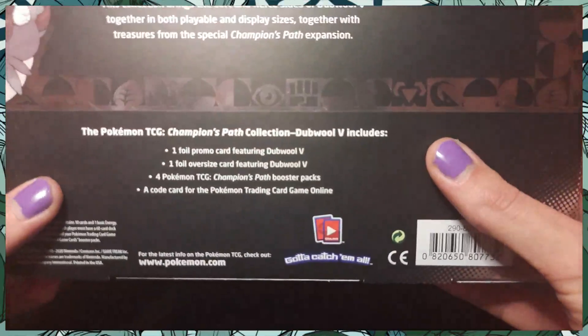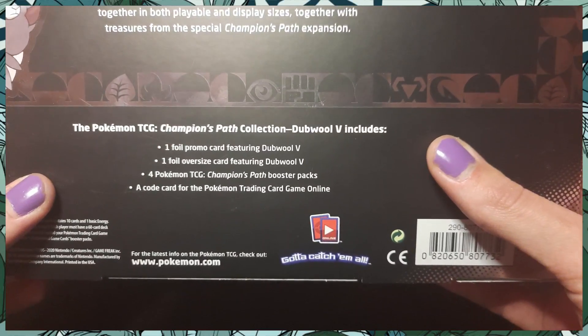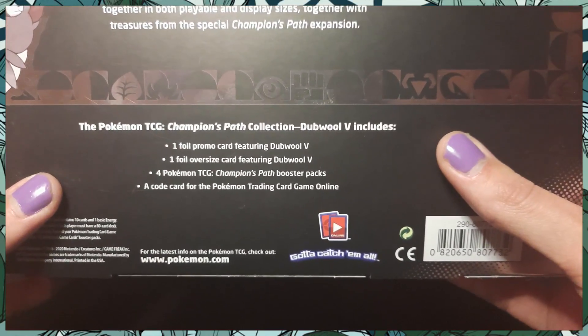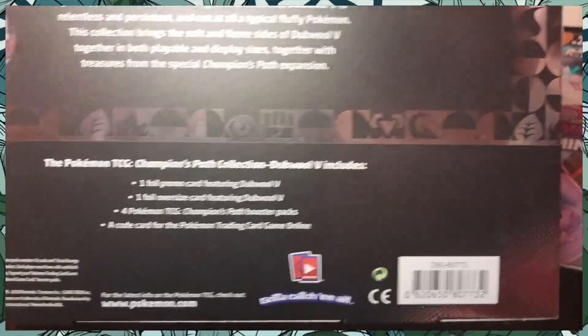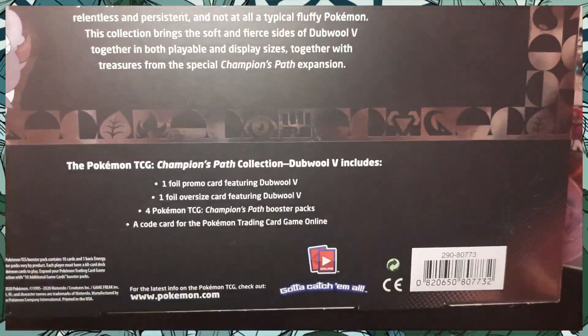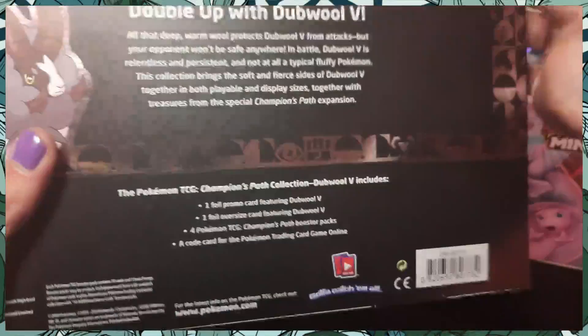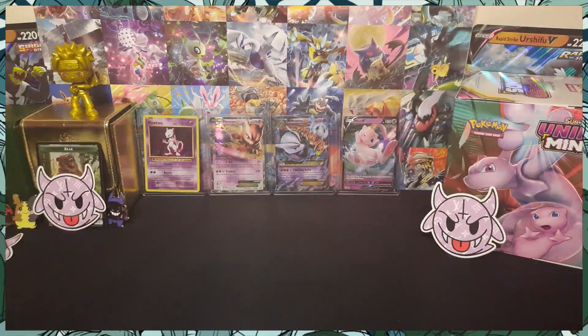It comes with the one foil promo, the giant promo, four packs of Champions Pass, and a code card for the V. I'm gonna give that code card to you guys — yeah, because I'm just a nice guy. I want to give it to you, so let's get this box open.